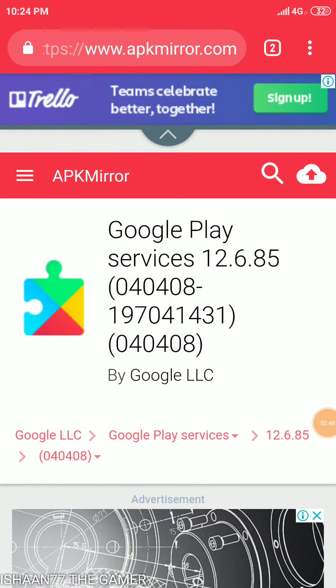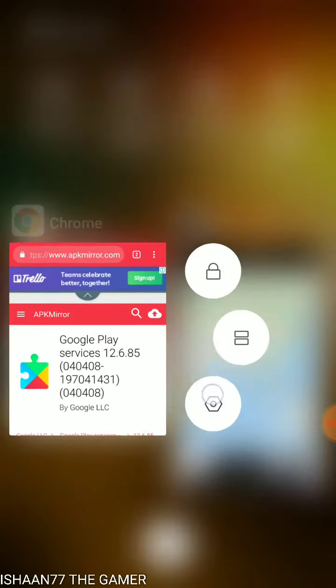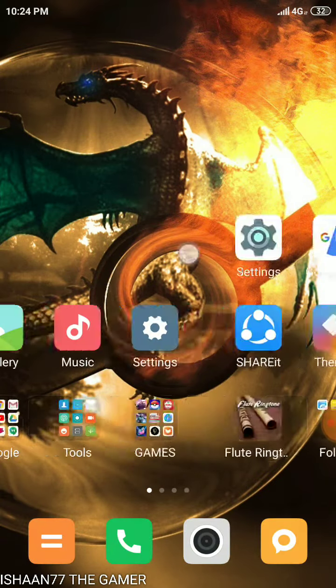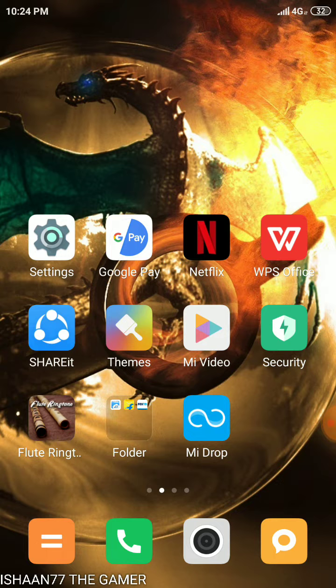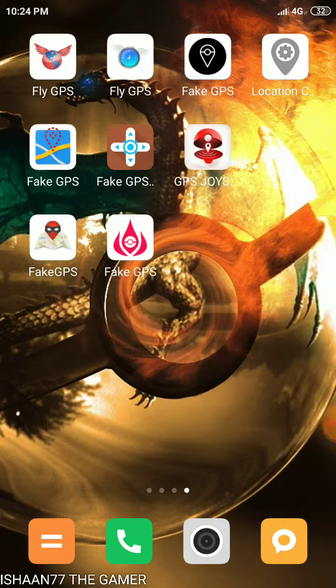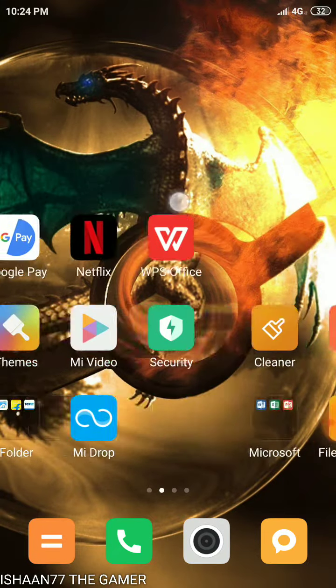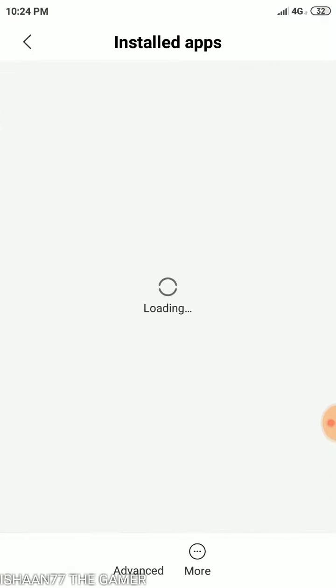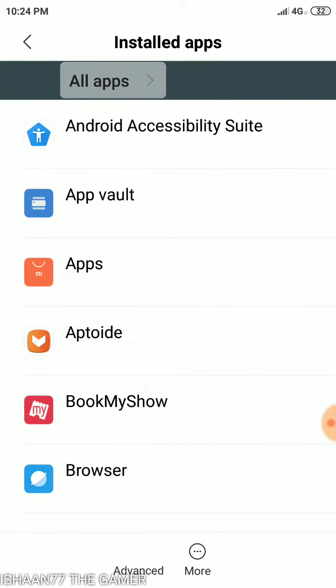For Redmi Note — I'm using Redmi Note 4 — there is a different way of uninstalling the updates of Google Play Services. Remember, you have to uninstall the updates of Google Play Services before installing the downloaded Google Play version. I'll give the link in the description for how to disable or uninstall that installed update.